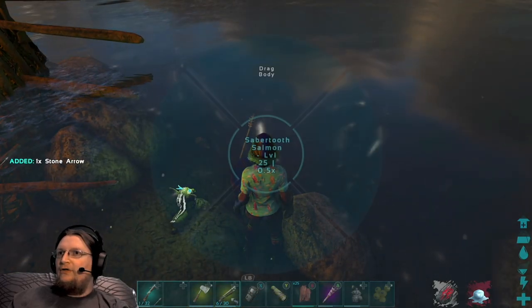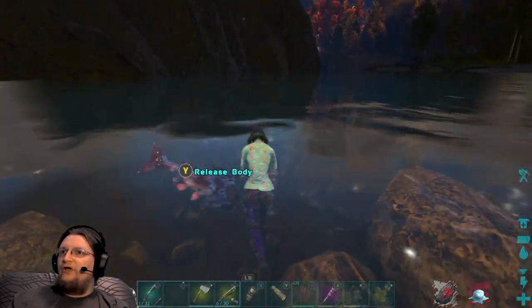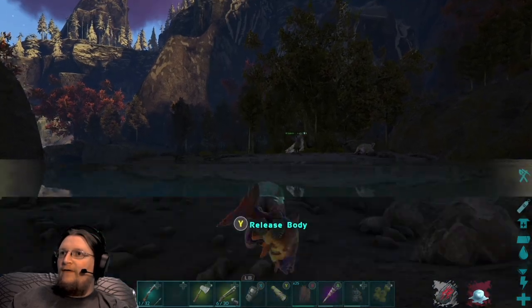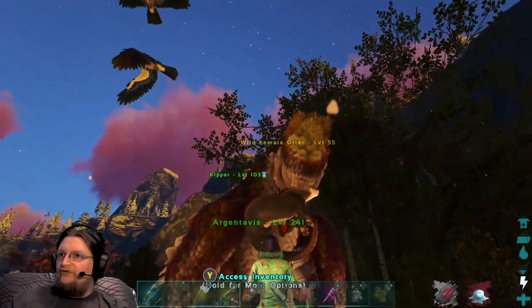Then you just drag the fish by holding Y and selecting 'drag body,' and then bring it over to your otter. Just rinse and repeat.